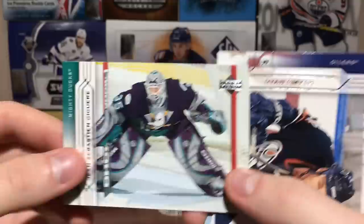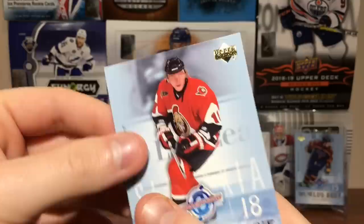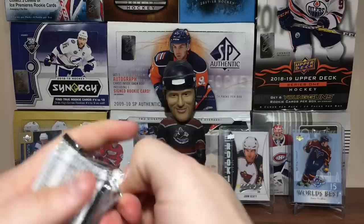J.S. Giguere, Ryan Smyth — that's cool — Ed Belfour, Kyle Calder, and Marion Hossa World's Best. That was the trade right there — Heater and Hossa.